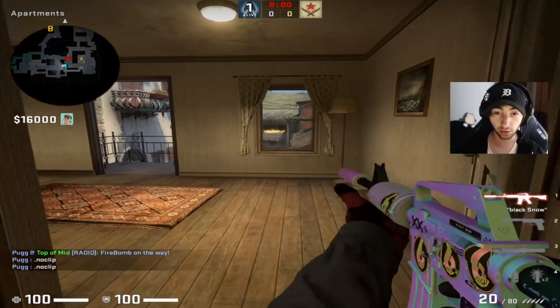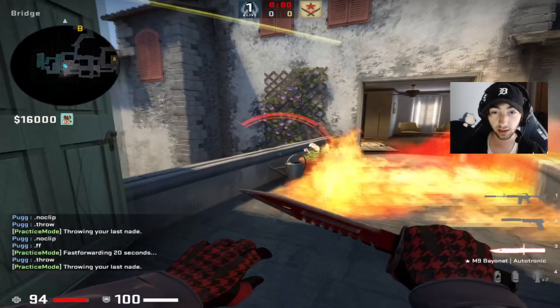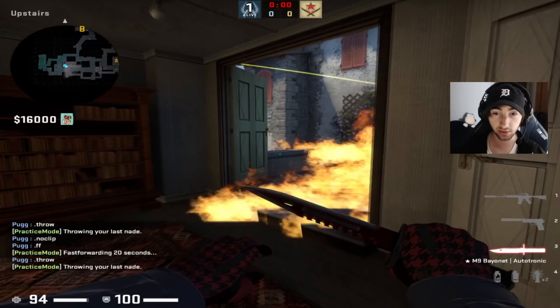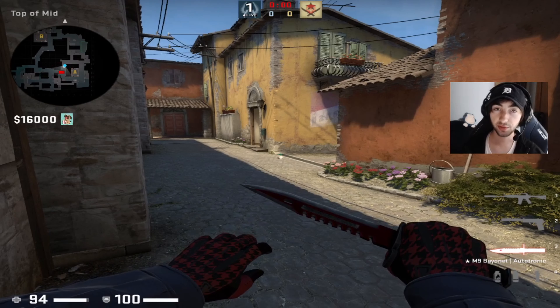So if your people are all mid-swinging, all they have to worry about is the floor. If you don't believe me, this is what it's gonna look like — you're gonna get mollied like this and you're not gonna be able to help your teammates if you're a guy spamming up here while your teammate is on the ground.